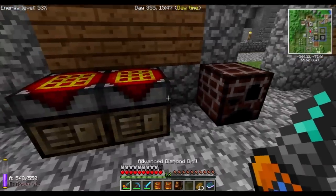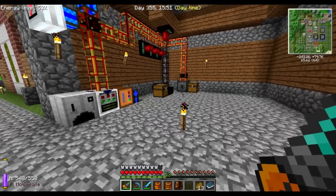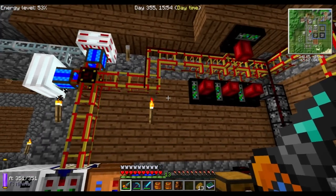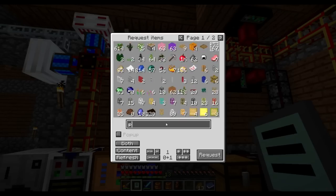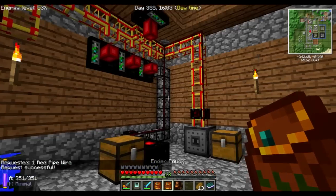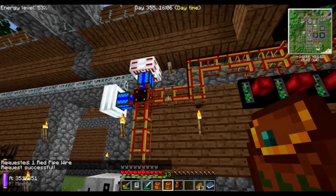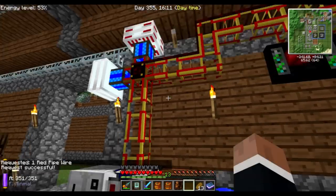I had a bit of a pipe explosion here. Do I have any pipe wire? Yes, I need one. Seems like power gets stuck in this pipe there, but no worries — that won't be an issue soon. I also experimented with the gear cast and it works pretty well.